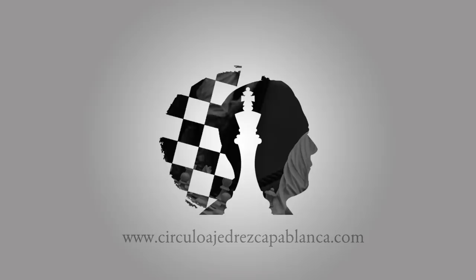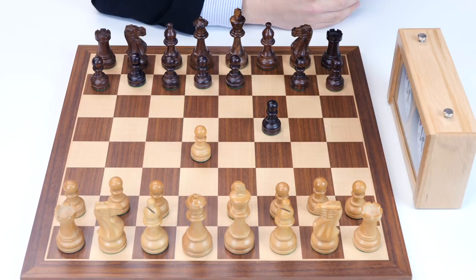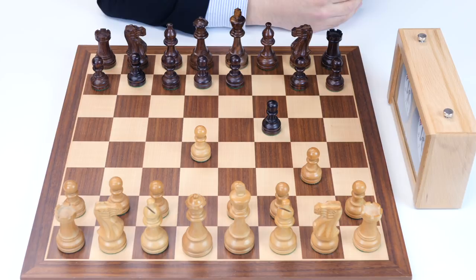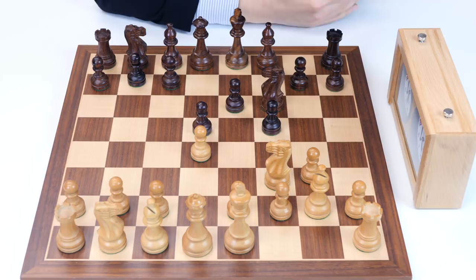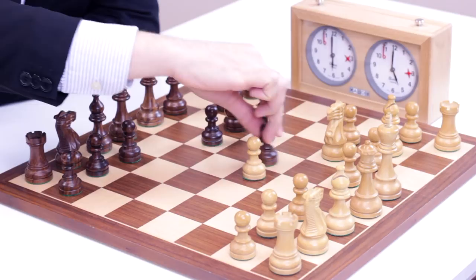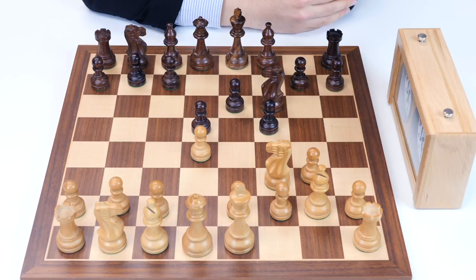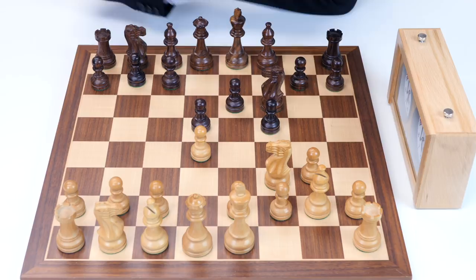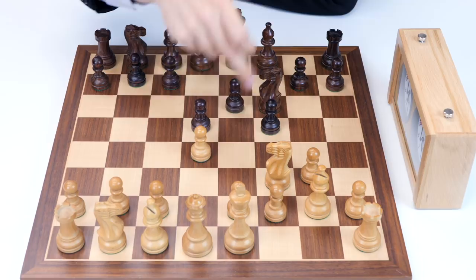The game started with a queen's pawn, d4, and after f5, the Dutch defense, very fashionable those days, played by Dr. Alekhine himself. White chose the fianchetto system: g3, knight f6, bishop g2, e6, knight f3, and e5 — the so-called stonewall system. Black is trying to get control of the important e4 square, but at the same point is losing control of the not less important e5 square.